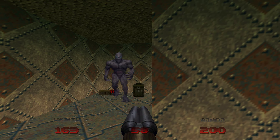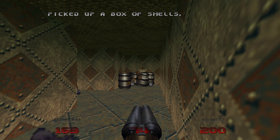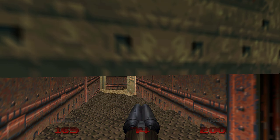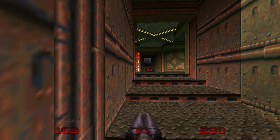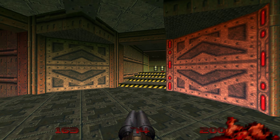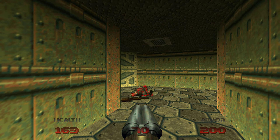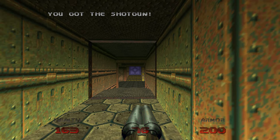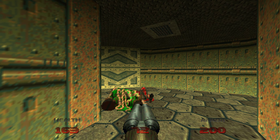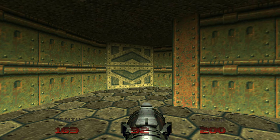Now let's take the opposite passage. It has some nightmare imps inside, but we also have to press the switch in order to progress, because it will unlock the next area that we need to go to. It has some hell knights inside.